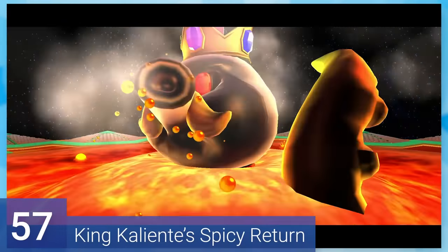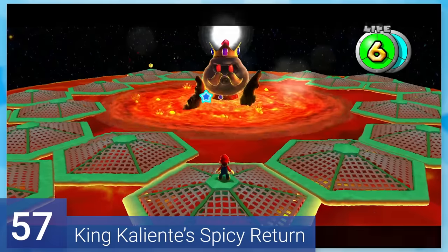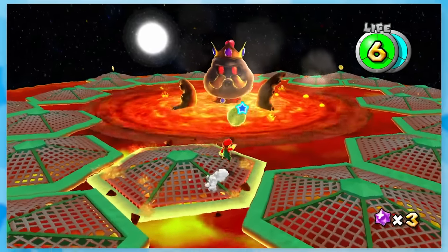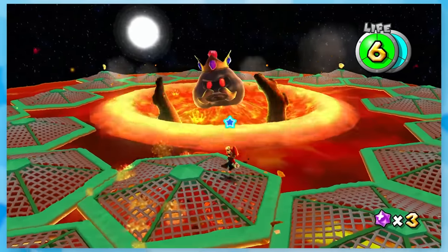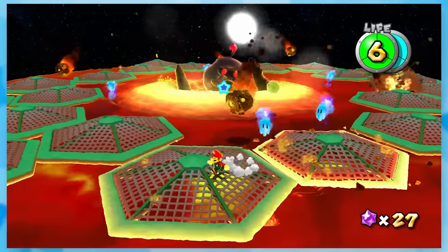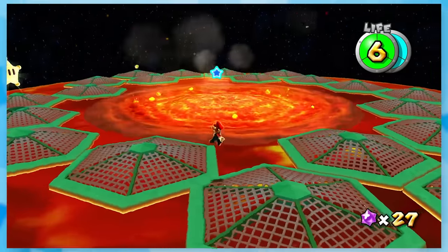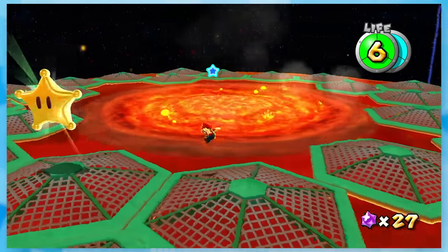57: King Caliente's Spicy Return. It's a refight with the King of Caliente, and they did make things spicier. The ground sinks into the lava if you stand on it for too long, so you're gonna have to jump for the duration of this fight. There's lava bubbles almost the entire time, plus meteors crashing all around. It's a lot to keep track of, but with a bit of practice, it's not too bad.